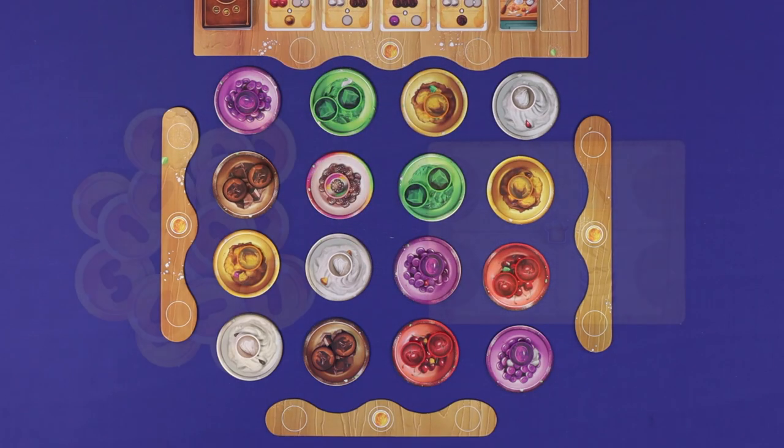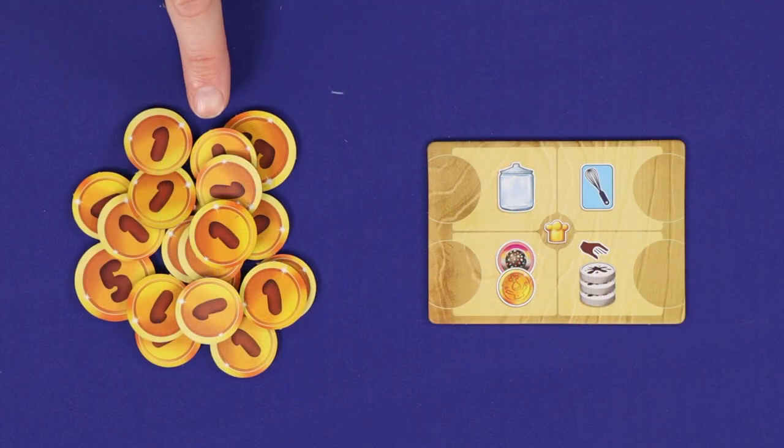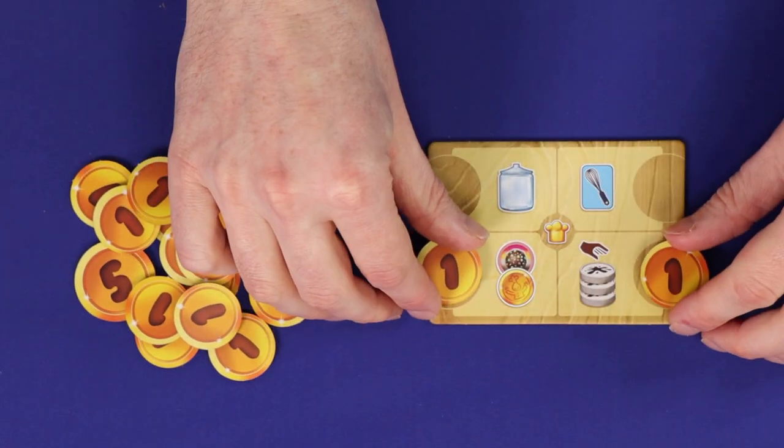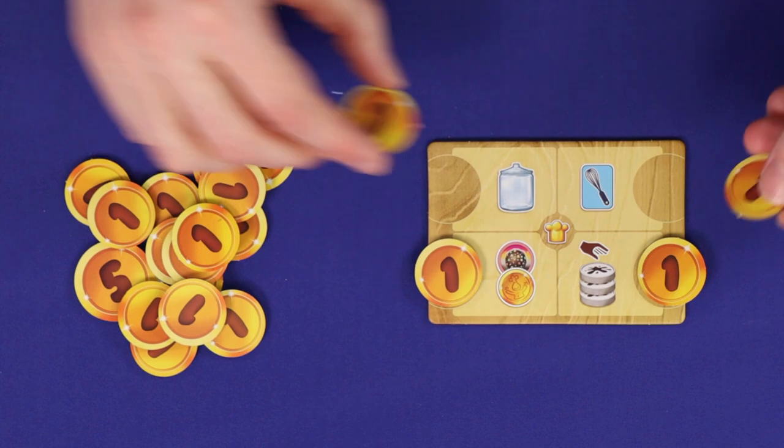Leave this tile in the box — it's used for a variant. Create the supply of golden tokens. Nearby, place the toque tile, and place 1 golden token onto each of these 4 spaces.